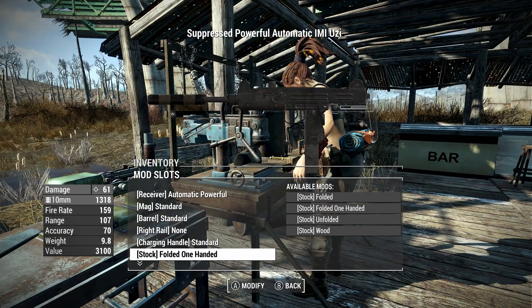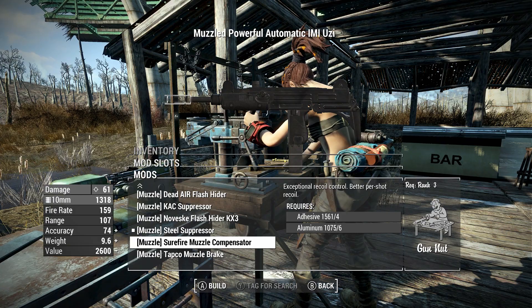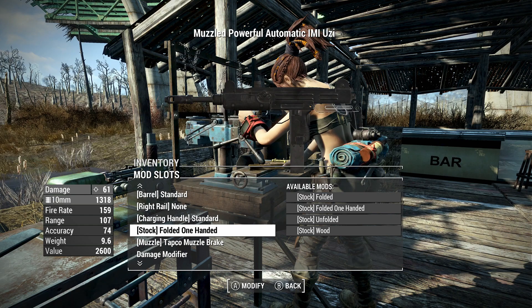I mean, I'm not huge into the whole suppressing thing. Some people are going to want to sneak around with it and be suppressed and stuff, but I'm not really into it — I just like to hear the gun go super loud. The muzzle brake and the muzzle compensator are both kind of the same, so I'm going to put the muzzle brake on there just to make it loud.